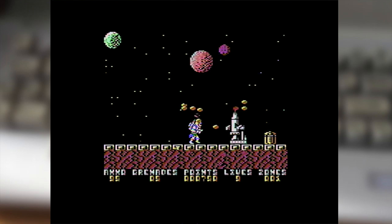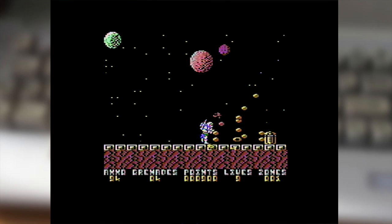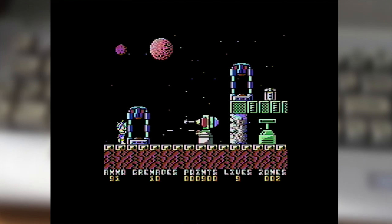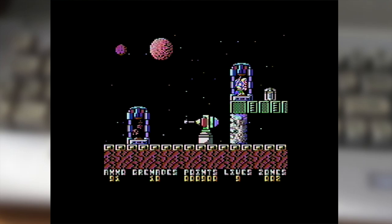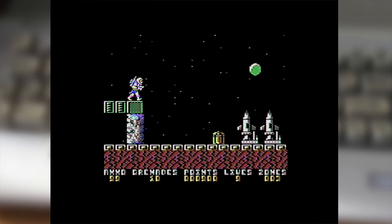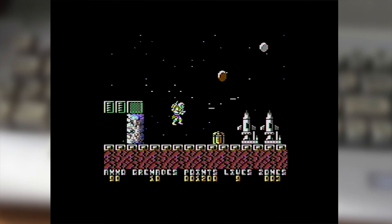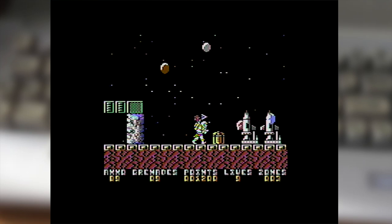So you go through, you've got these obstacles that need to be destroyed with your grenades — that's what I'm firing — which is done by holding the fire button down. You've also got your blaster, which you access just by tapping fire. At the bottom you can see ammo and grenade counts.